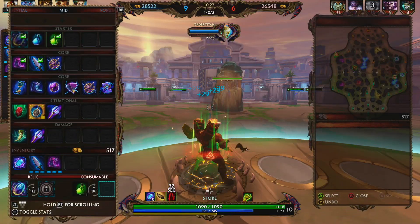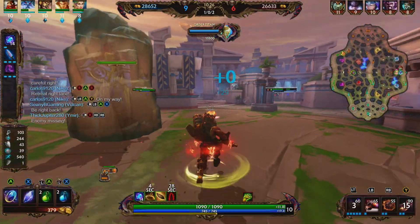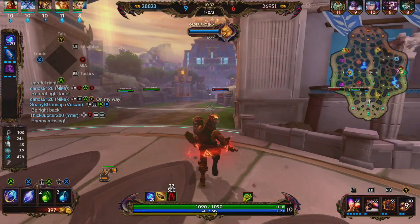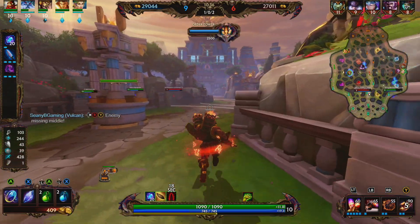We back because we have enough money for Spear of Desolation. Spear of Desolation provides 110 power, 10 flat penetration, and 10% cooldown reduction. Its passive decreases your cooldowns by 2 seconds and your ultimate's cooldown by 8 seconds whenever you get a kill or assist on an enemy god.